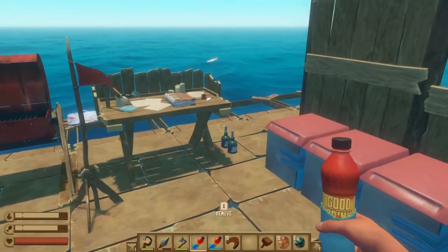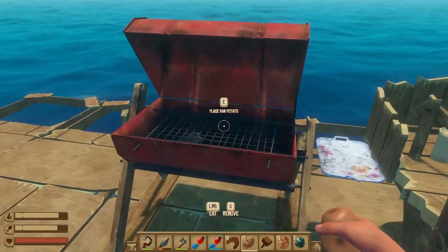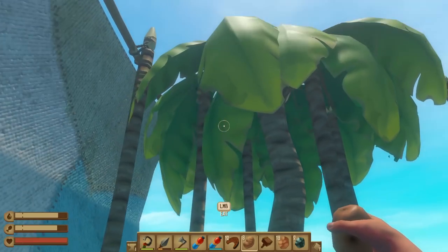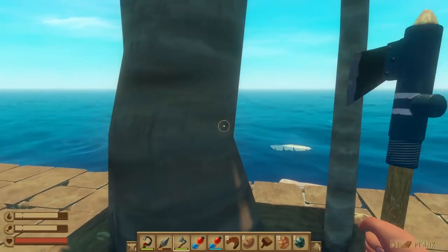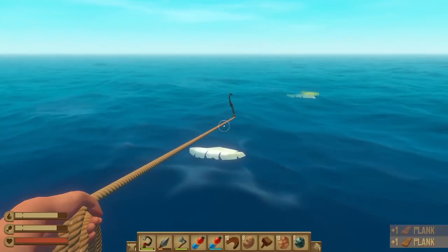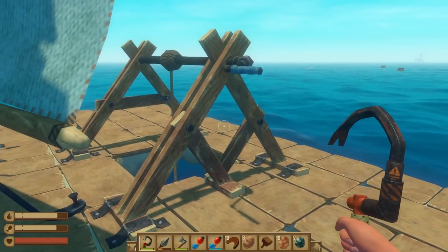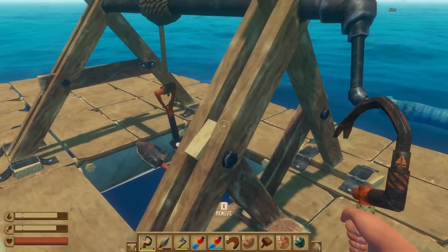Set up there — good, check, check. Let's throw some baked potatoes on there to mix it up a little bit. Oh, that feels good. That feels really good. Are you ready to die? And we just weigh anchor like that? That is awesome. No wonder you get an achievement for that.